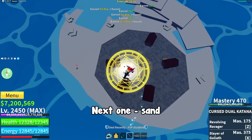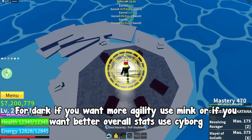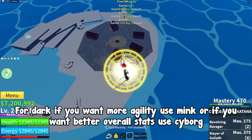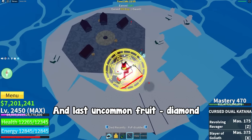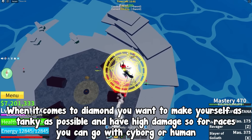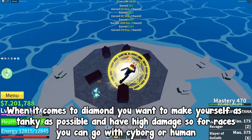Next one, sand. For sand you can of course go with mink or you can go with ghoul. Dark. For dark, if you want more agility use mink, or if you want better overall stats use cyborg. Next fruit, revive. Revive lacks air mobility so you can use angel, or stick to the ground with mink. And last uncommon fruit, diamond. For diamond you want to make yourself as tanky as possible and have high damage, so you can go with cyborg or human.